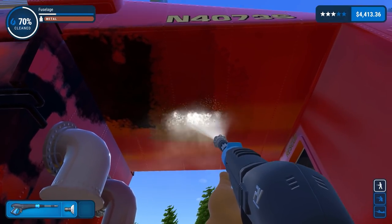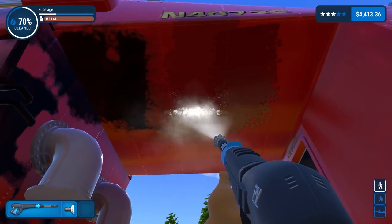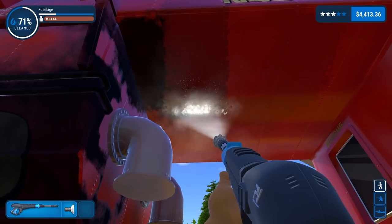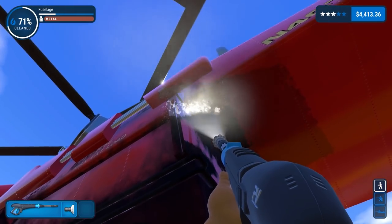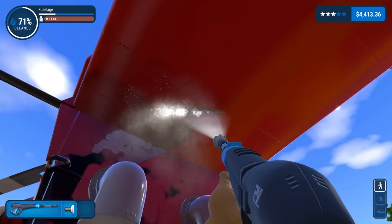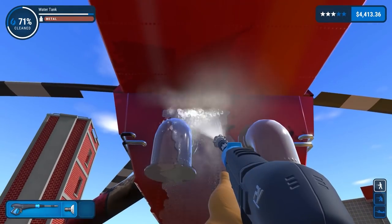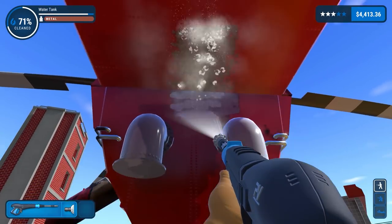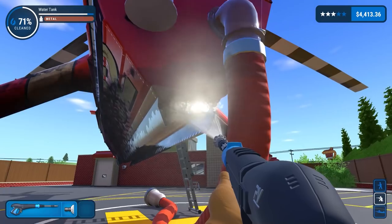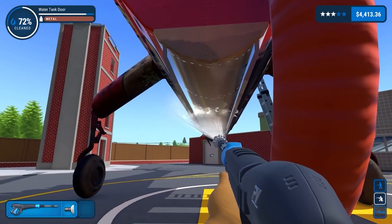I was talking about maps earlier — they've teased different maps and I think one of them was a crazy golf course, so that might already be out by the time you're watching this. This is it — it says water tank and water tank door. If I'm going this close in I might as well switch to a smaller nozzle.